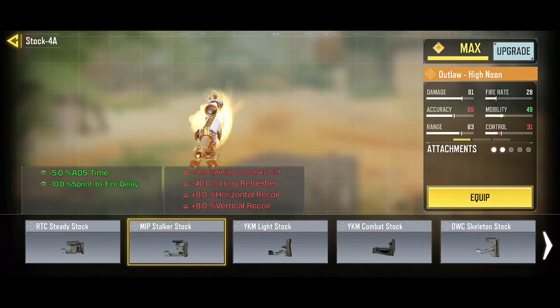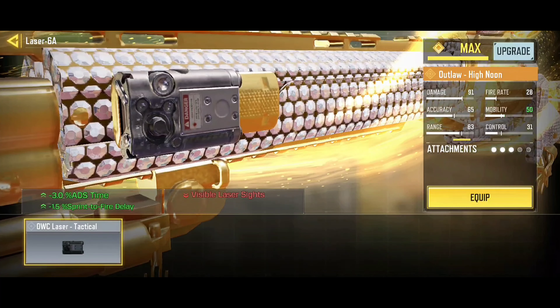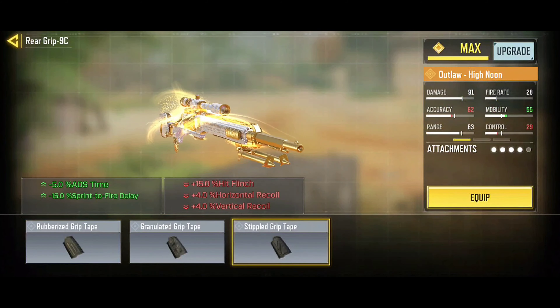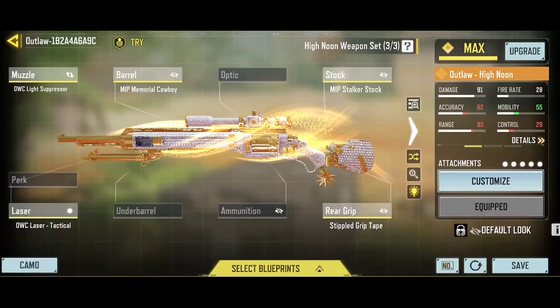Use the MIP Cowboy Memorial to improve aim time and movement speed. Use the Tracking MIP Stock to improve aiming time and decrease the delay between running. Use the Out Tactical Laser to improve aiming time and decrease the delay between running and shooting. Finally, use the Dotted Sticky Tape to improve aiming time and decrease the delay between running and shooting.